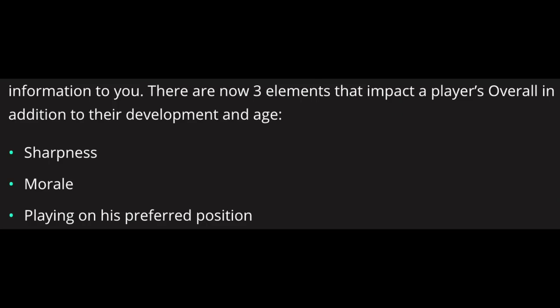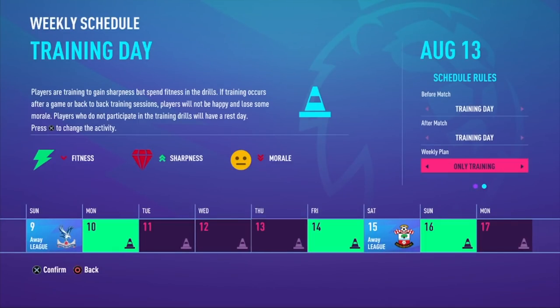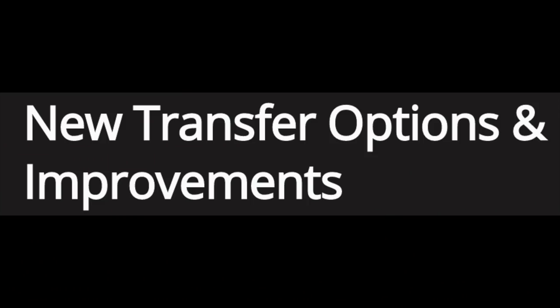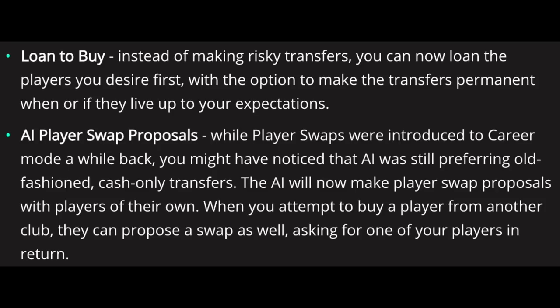You can now take control of your team's schedule, setting rest days, recovery days, or training days throughout the week. Finding the balance between resting and training will be crucial. In transfers, the loan-to-buy option from old FIFA games has been brought back, and AI player swap proposals have been introduced — opponents can ask you for players from your squad and you can do the same.